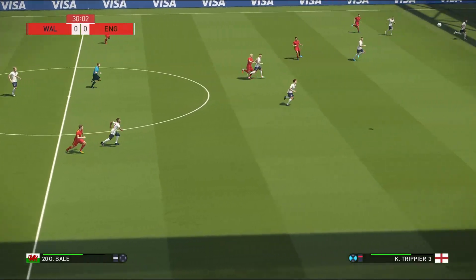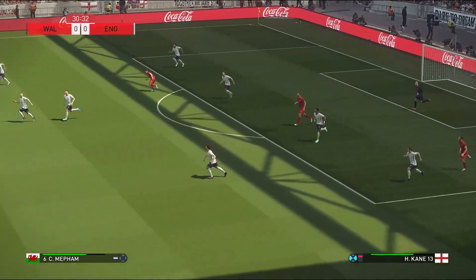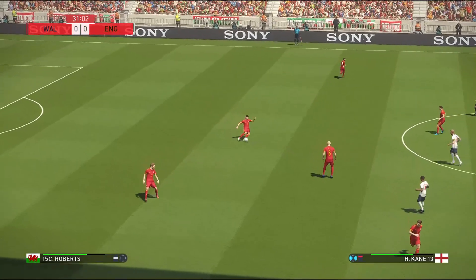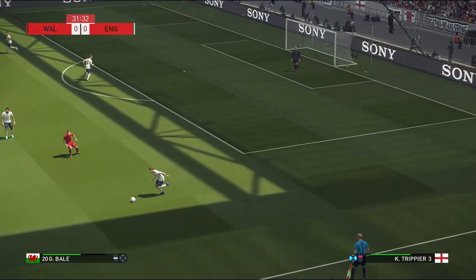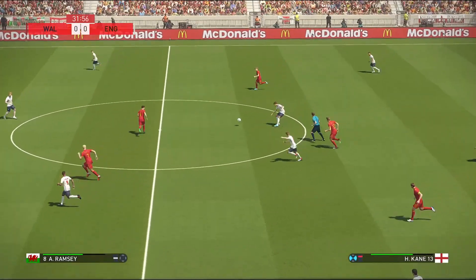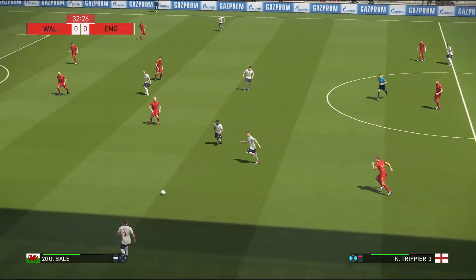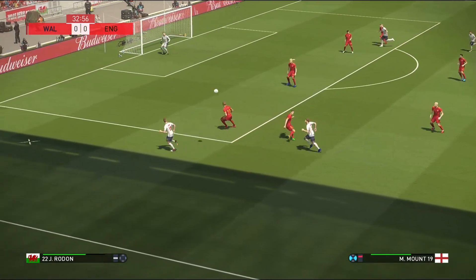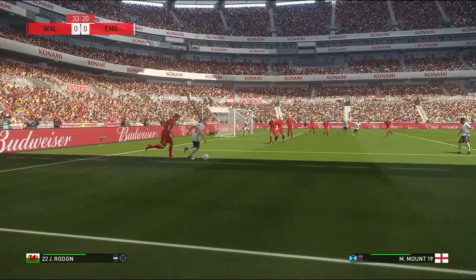Davies cuts it out. Gets it up field. Gets wrestled off the ball. Looks like a good ball through. Yeah, that's top defending — preventing him turning, which can open up many possibilities. Sterling. Tupia looks to dink one in. Can he deliver?